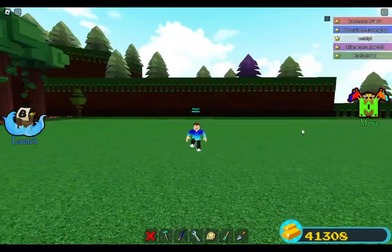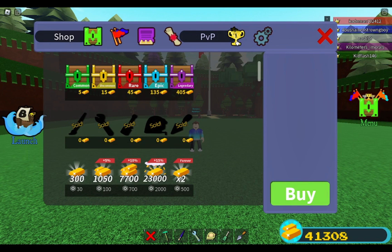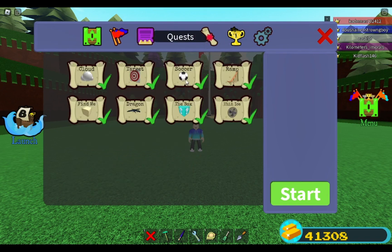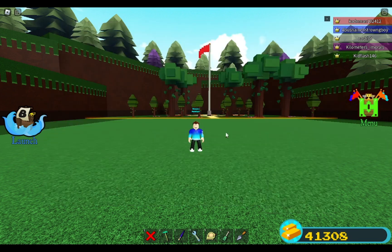Hey guys, welcome back to the video today. I'll be showing you how to complete the Find Me quest and build a boat. First, what you want to do is go to the Find Me quest right here, click on it, and click start. I've already finished it so it shows up like this for me.